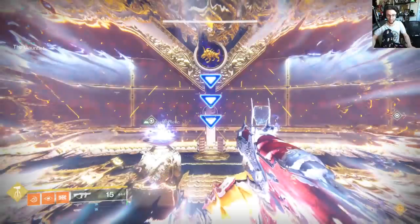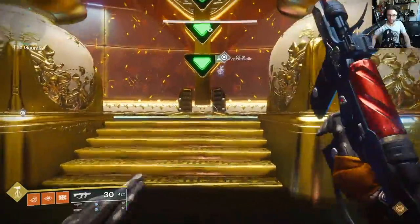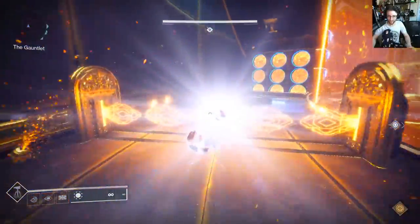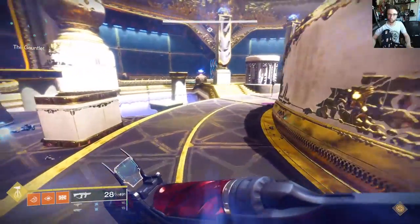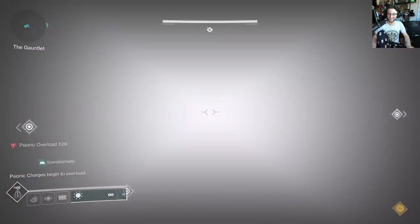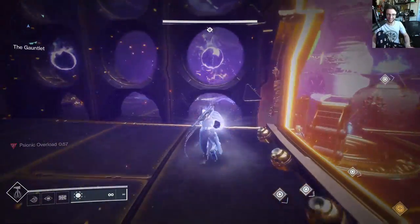The non-runners will need to punch a scion that spawns in front of them after that event, then rotate clockwise to the next plate. Run the gauntlet, make it out, and dunk the orb in the middle of the room. After 3 waves of this, everyone should go to the middle, grab an orb, and run the gauntlet, alternating who picks up orbs in order to stay alive. No specific guns are needed here.